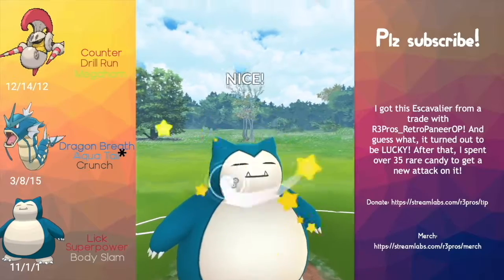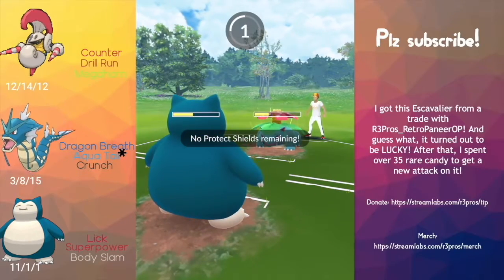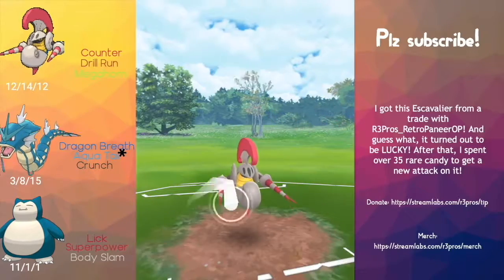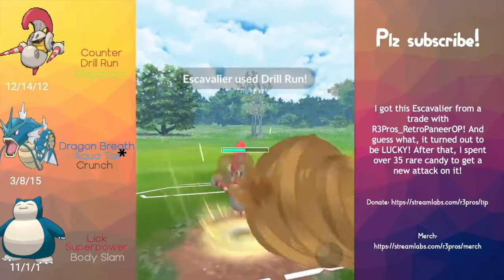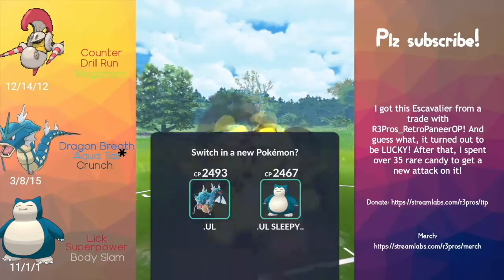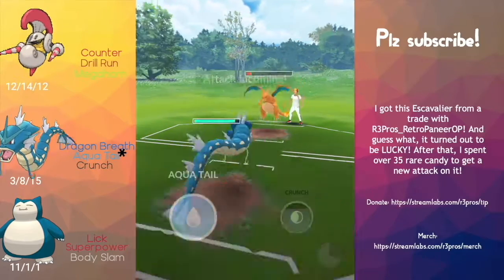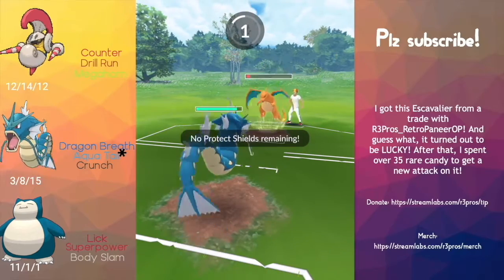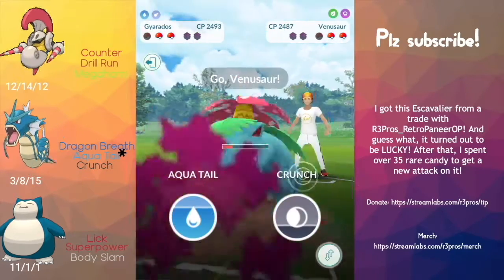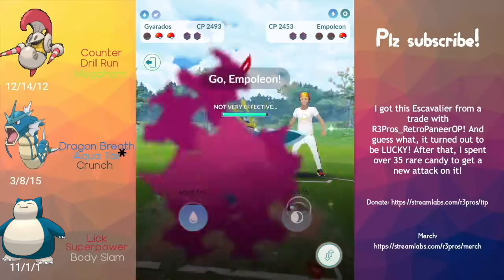We get to another Body Slam first, and the Frenzy Plant they fire at us is not going to KO our Snorlax. We make a quick swap into S-Cavalier going into Charizard, winning CMP. Getting a little chip damage — they go for Overheat, okay, that was big. Why we won is because of Overheat. We drag it down and they throw a Dragon Claw which does no damage to us. They bring in Venusaur in the back.